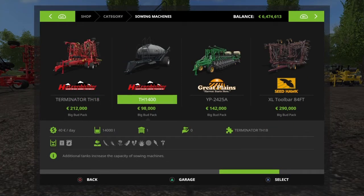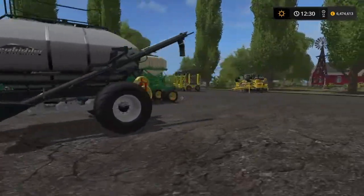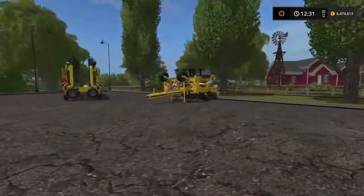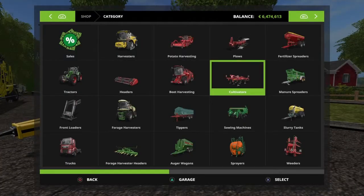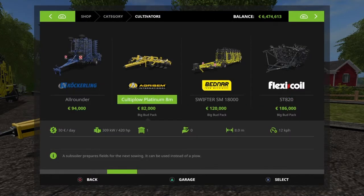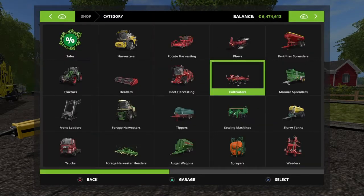The TH 1400 costs 98,000 euros, with a capacity of 14,000 liters. It requires the Terminator TH 18, which is that red thing right there. Over here we have a subsoiler — the Cultiplow Platinum, 8 meters wide. It requires 420 horsepower, there are no upgrades available, and it goes for 82,000 euros.